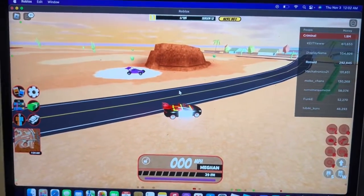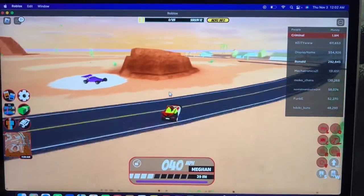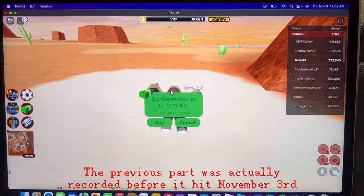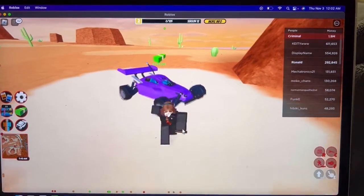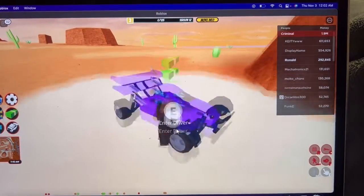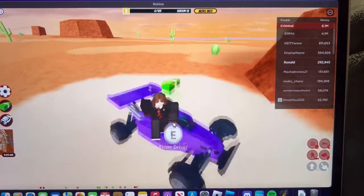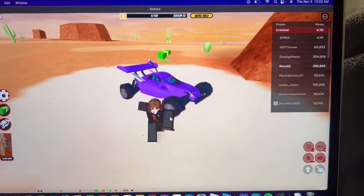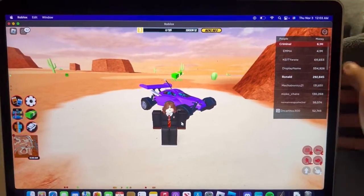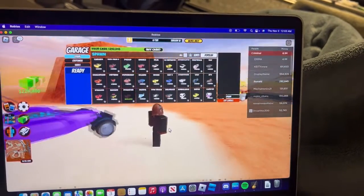Hey guys, we're back! After probably a few minutes of searching, I finally found it. This is actually the desert crawler, and it's 229,000. I don't really want to spend that much in-game money on it, but I finally found it. That was epic! It's located near the Crater City desert.